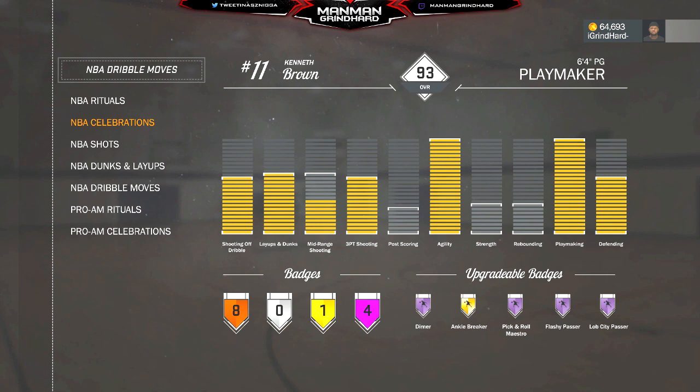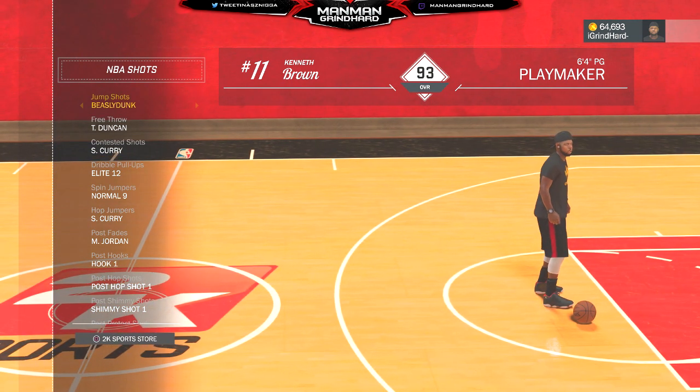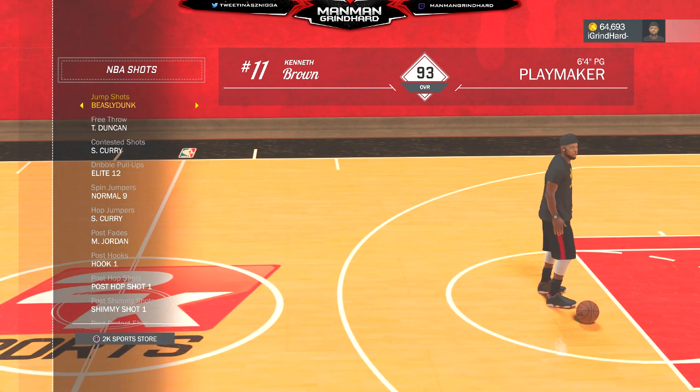If y'all want to know my jump shot animations — I got a custom jump shot right now. I'm not gonna tell y'all the particular order; you gotta figure it out yourself. But it's a mix of Michael Beasley, Tim Duncan, and LaMarcus Aldridge. Figure out the order on your own — do your homework.